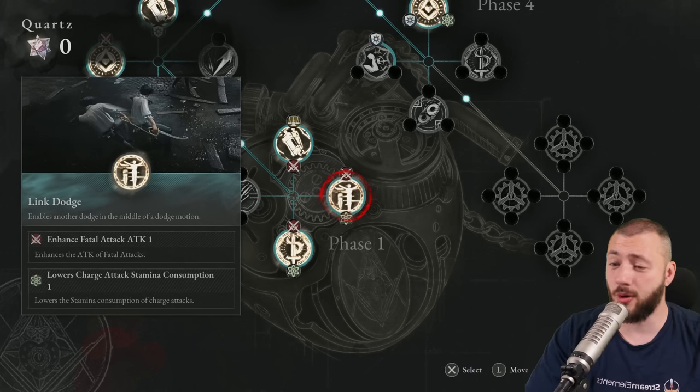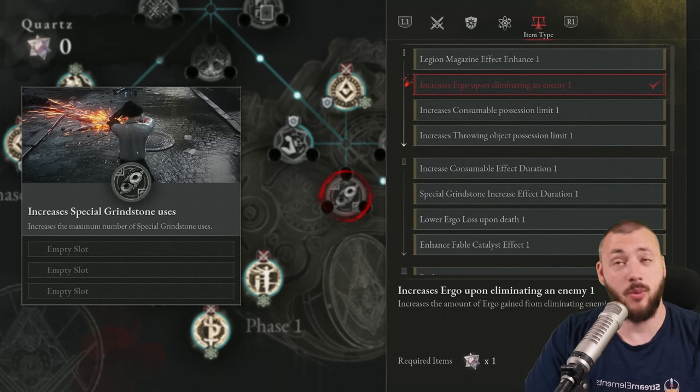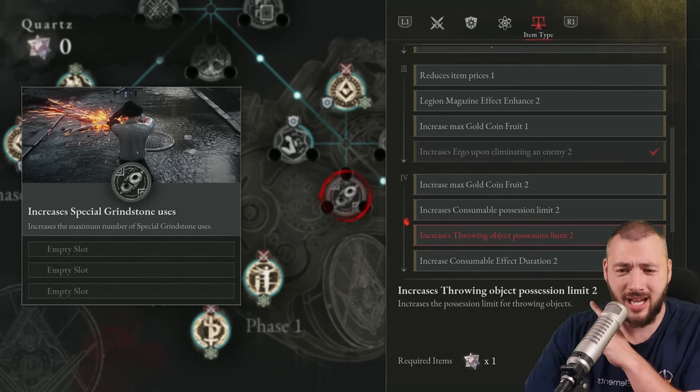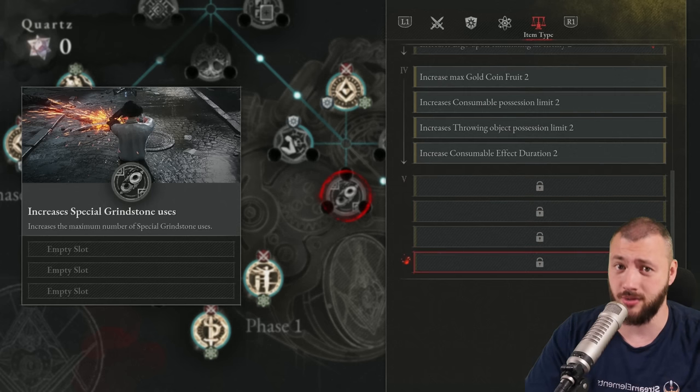Key organ-wise, before you start any Ergo farm, you want to have the increased Ergo on eliminating an enemy. You can get that straight at the beginning, and then as soon as you reach phase three there's another one for plus two, and I think in phase five there's another plus three, so you can make your Ergo farm even more efficient.